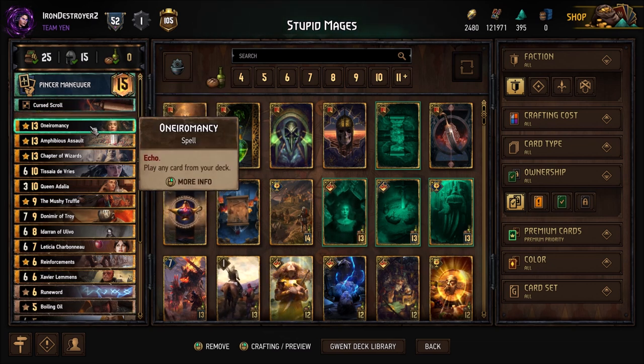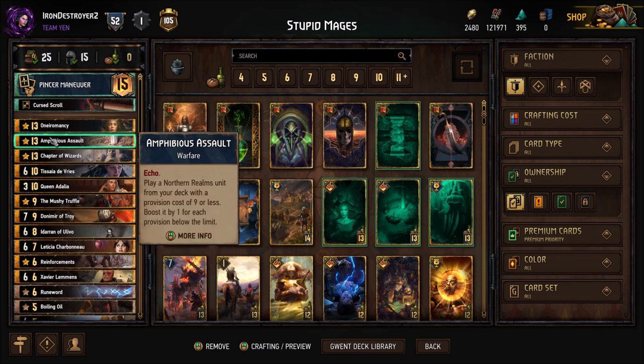Onomancy — again, you can't draw into this with Pincer Maneuver, so Curse Scroll gets you this. Otherwise you're going to have to draw it naturally, and you have Amphibious Assault for searching.